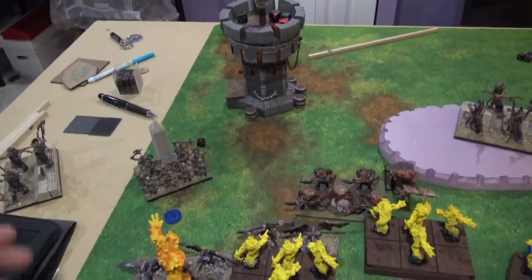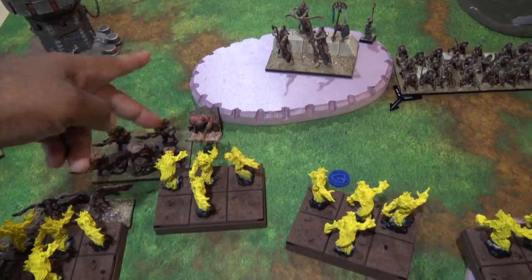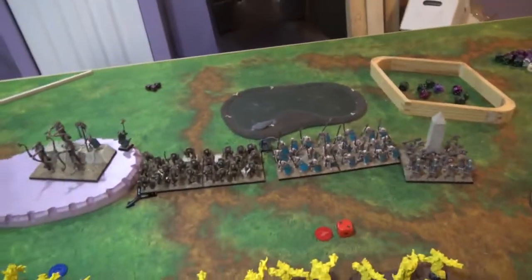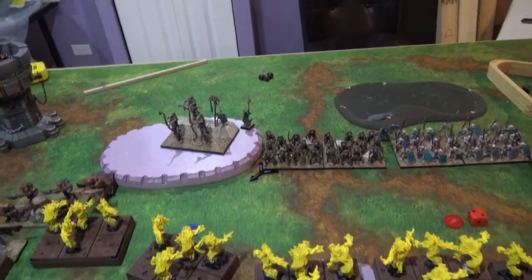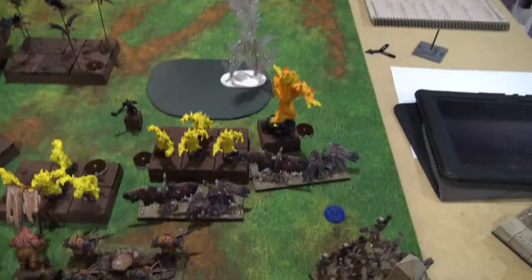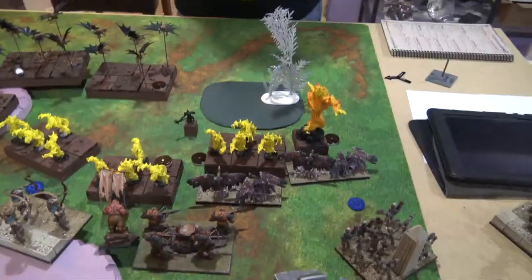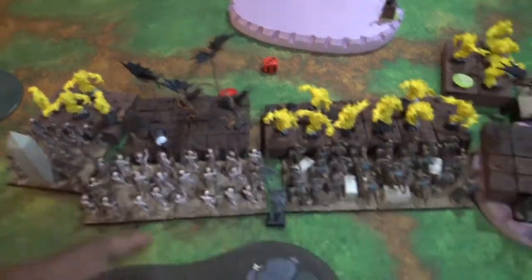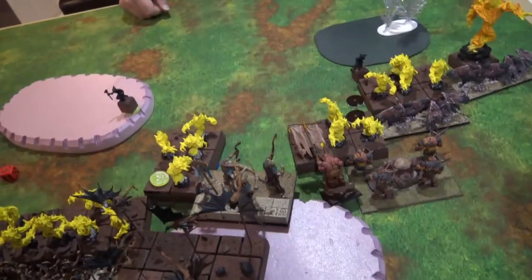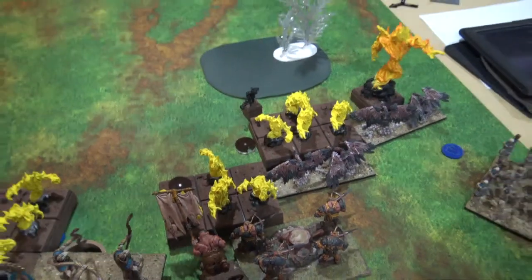Into my turn 2: mummies moved up, didn't fail to regen. One unit of scavengers charged here, another scavengers charged there. The battle standard bearer moved up to block line of sight so the ogres could charge. Those guys moved up on the hill and that whole line got into position. I attempted a surge 10 but only got a 5, needing a 7 — failed charge. Into combat: scavengers did 4 wounds and 3 wounds respectively. The ogres did 6 wounds but wasn't able to break anybody.